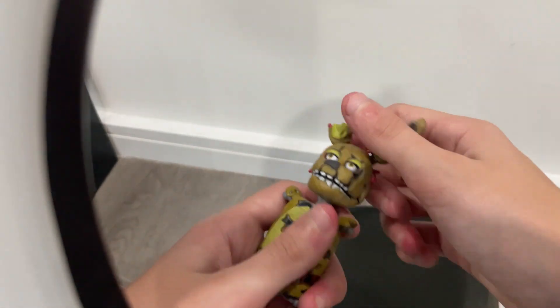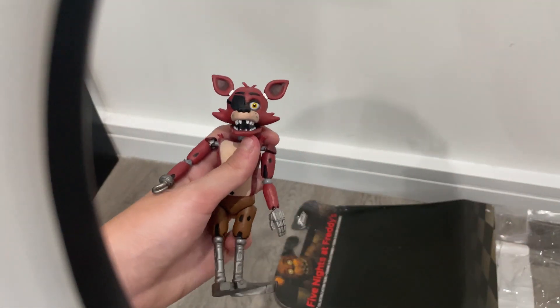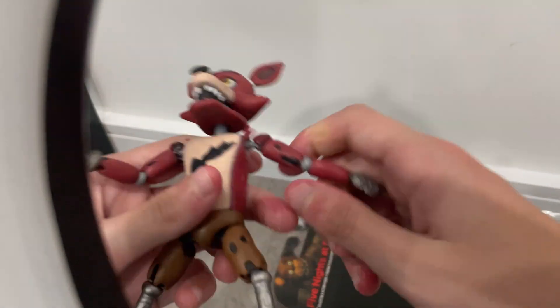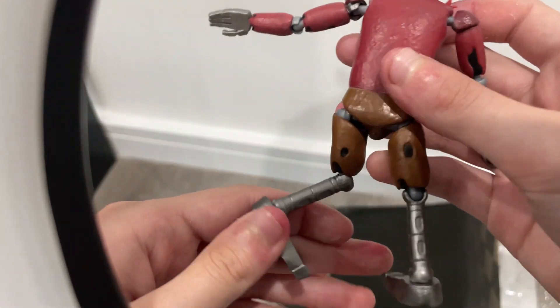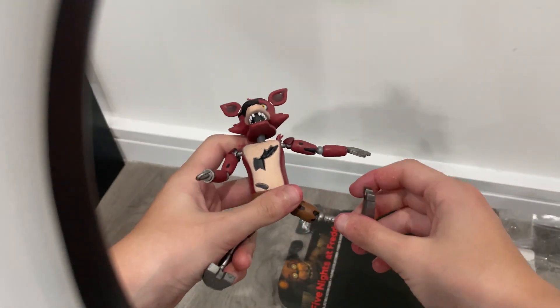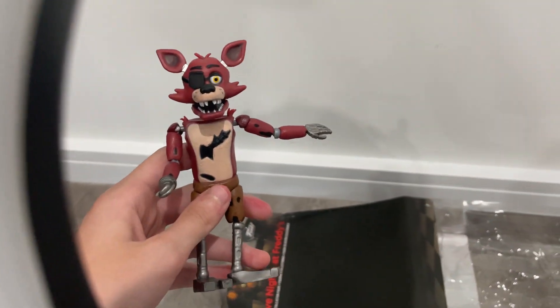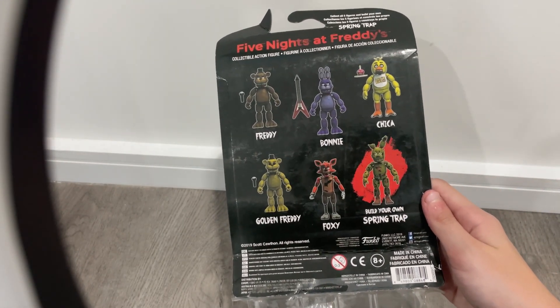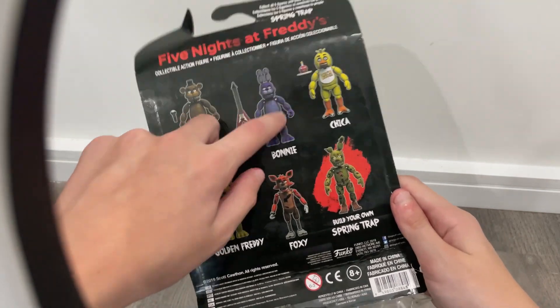You gotta build Springtrap — like the leg and stuff — you can build it on and you'll have a full Springtrap. Right now I only got Foxy and this costs about 30 bucks, but it is worth it because of the amount of detail. It looks exactly like it's from the game, so I recommend you buy Foxy or the full pack.